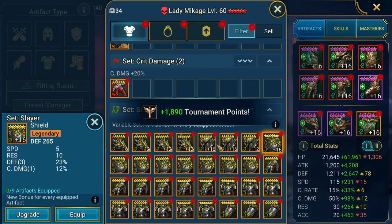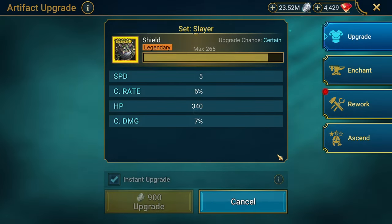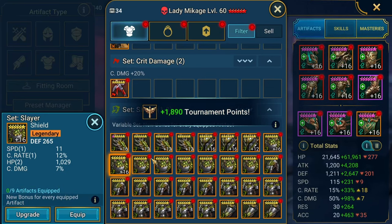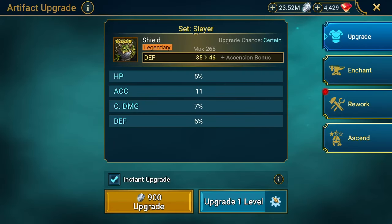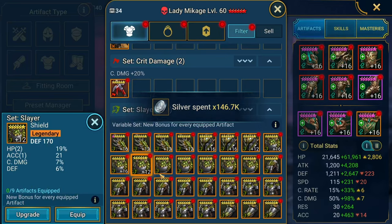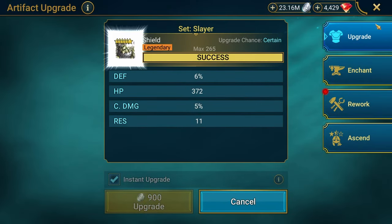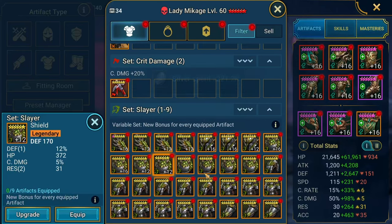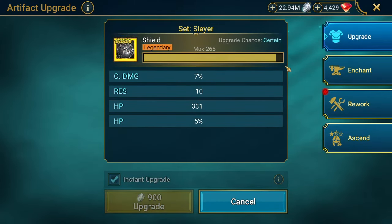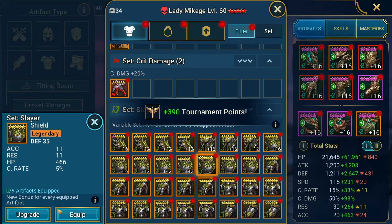Of course they give me double resistance on a slayer set. Quad speed — no. Quad defense — I mean, Thor does need some defense. Double flats. Then 12 with double HP, crit damage, crit damage — everything but! Here we go, crit damage. I say — I'm calling out the stats as if I'm Kobe, Kobe.